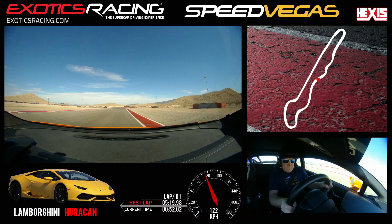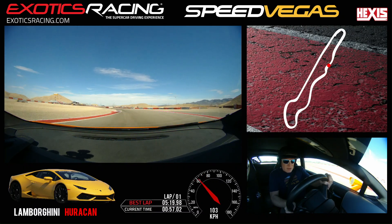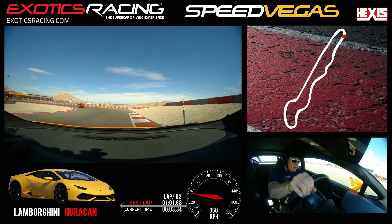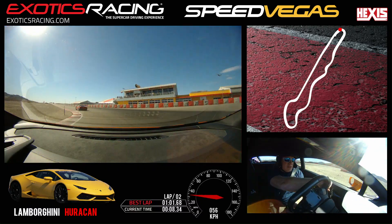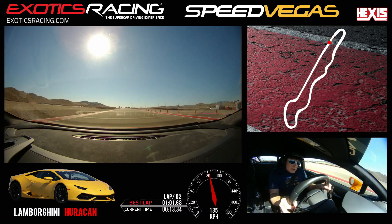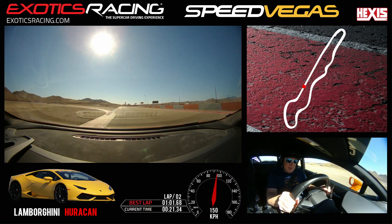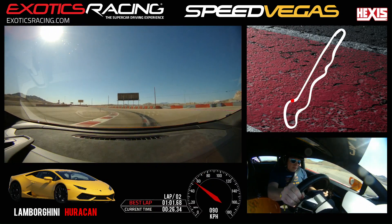Smooth brakes, downshift, turn it, release — over the paint, more throttle. Upshift, stay right. Brake, downshift — one more time, turn it and release, light throttle. Find the inside. Squeeze it. Let's go — come back more. Keep going. Brake smooth, downshift. Turn it now, release again slowly — light throttle, squeeze gently.